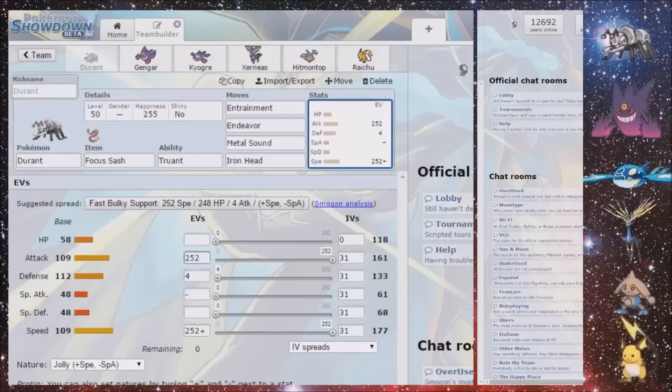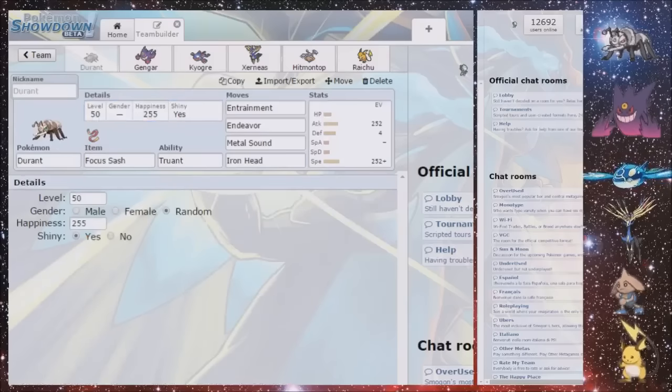Apart from that, it's a pretty standard EV spread — just 252. There's no point going anything else with the Sash. What does Shiny Durant look like? It's pretty much the same — I'll just stick with a normal Durant.